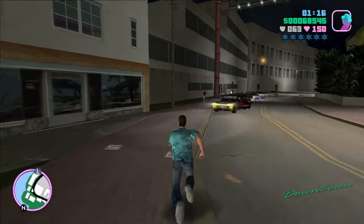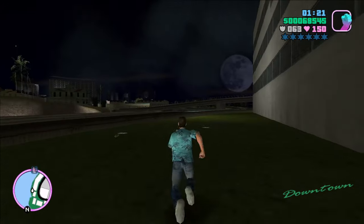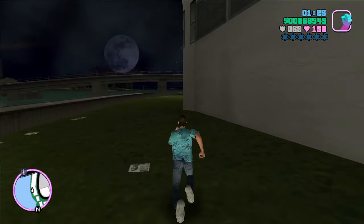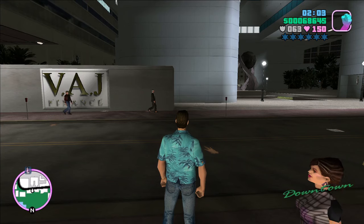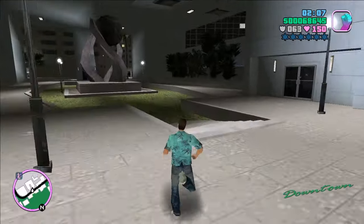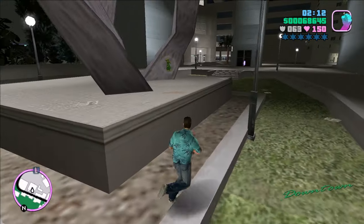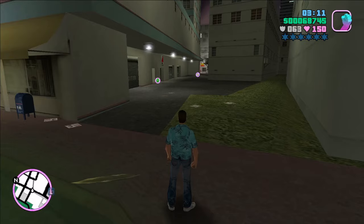Coming back to my number facts. 54 is the number of stickers on a standard Rubik's Cube. In the United States, the national maximum speed law prohibited speed limits higher than 55 miles per hour from 1974 to 1987. Joe DiMaggio had a 56-game hitting streak in 1941 with the New York Yankees. This remains the record today for the most consecutive number of games with a hit in Major League Baseball.